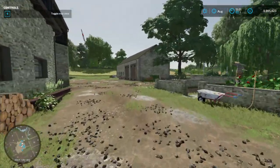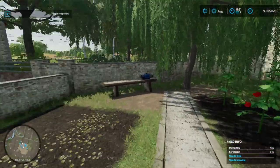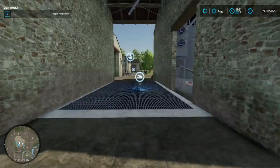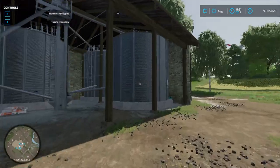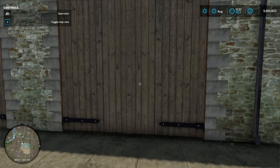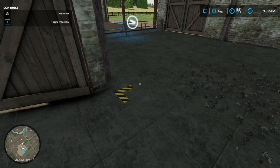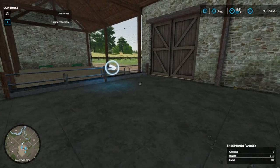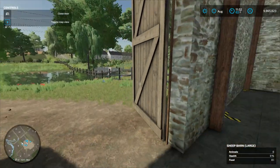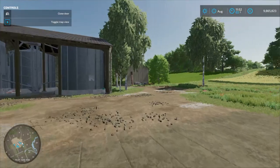It's a nice map this is. Scarecrow. A bit of garden. Crane store. Some silos there. Got a sale point there for something. This is the sheep barn. Very good. I like the fact that everything's in the one place.